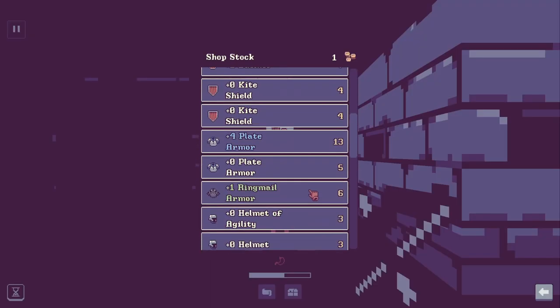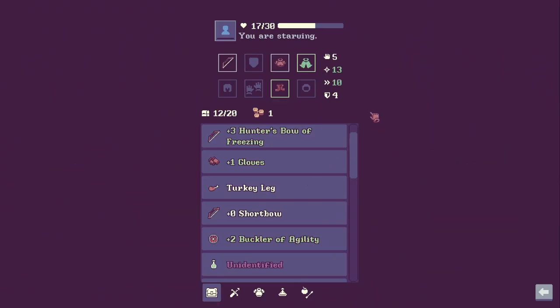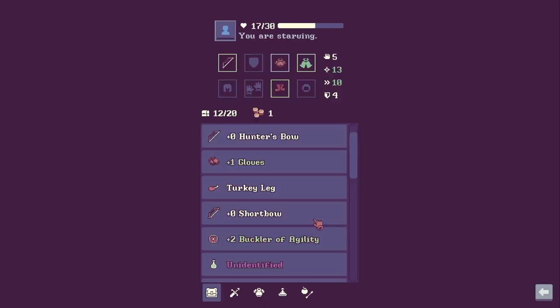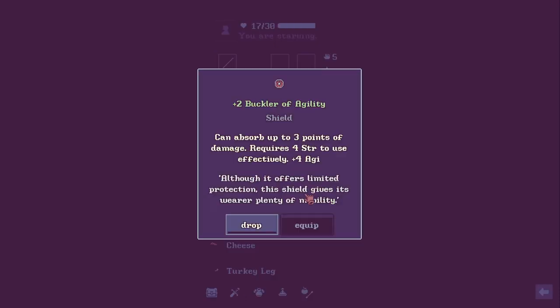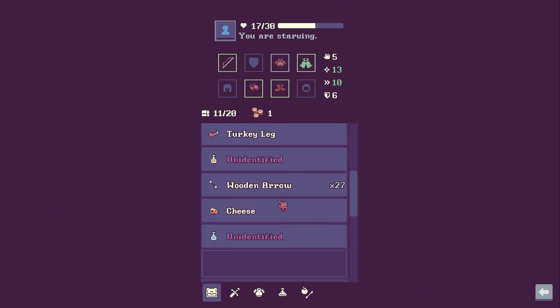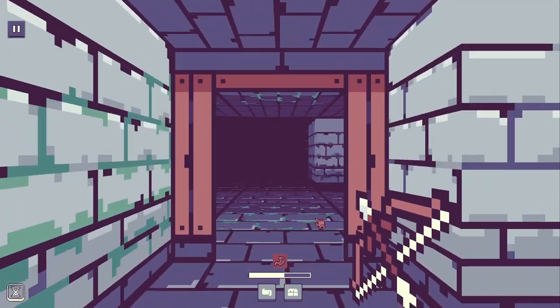There's some good stuff here but I'd definitely rather take just a really good bow. Requires five strength to use effectively — wow. We got it. We also have some gloves and a buckler of agility — but we just took a two-handed bow so now we can't use it. That's a bummer, but still I think I'd rather have the cool bow of freezing.